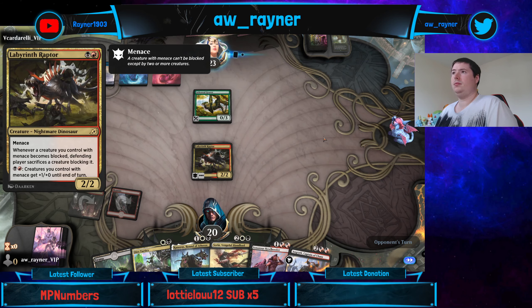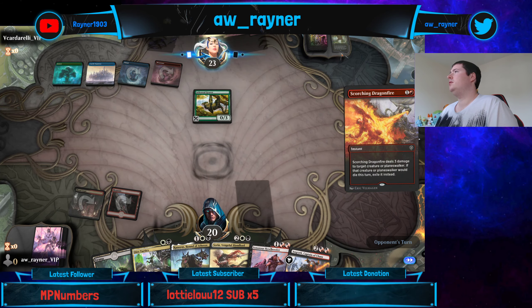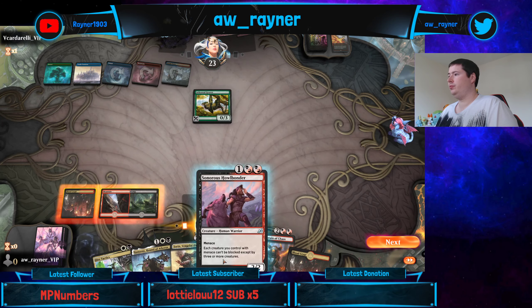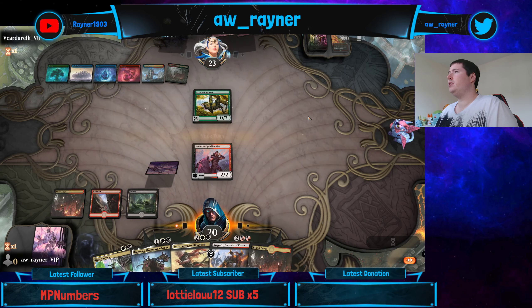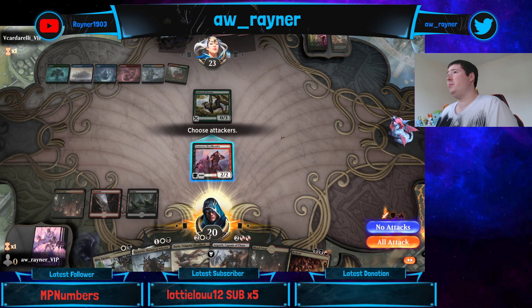Here we go. This one's an interesting card - it's got a lot of text. Could really do with finding a white source before they have five cards in the graveyard. Also got Castle activation up, which is brutal.